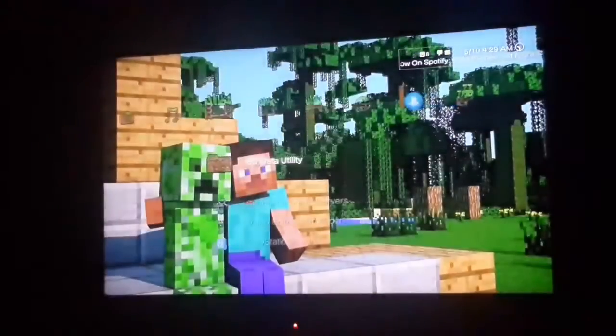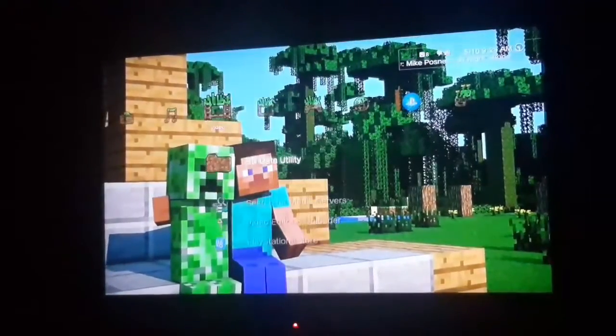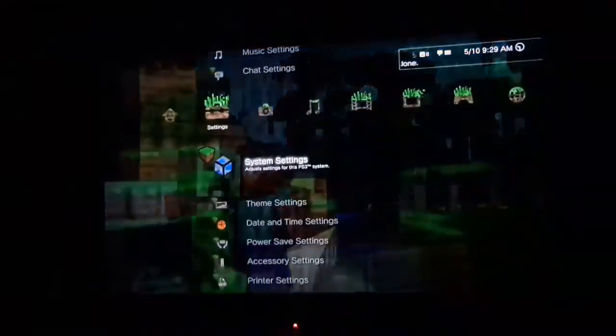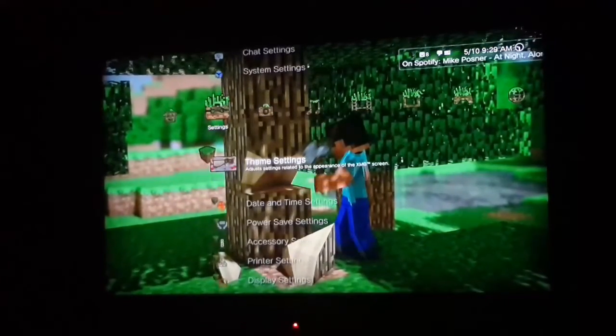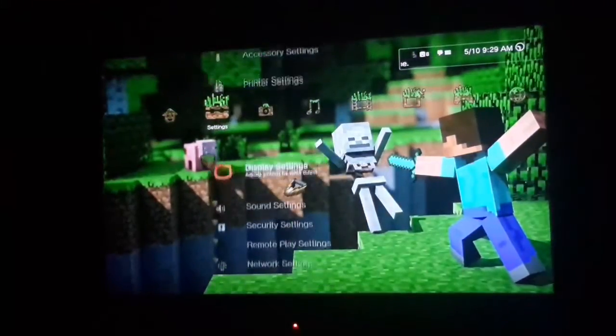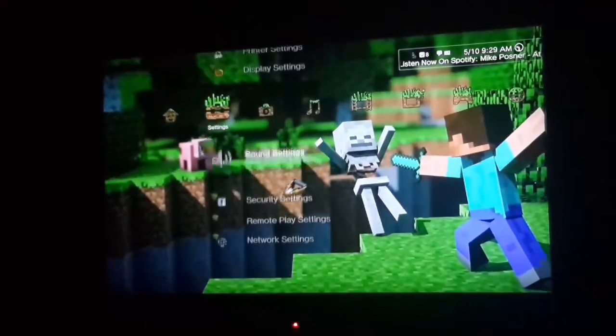Let me give you a demo first. As you can see, they have things like dirt and data. Down here under systems there's lapis, redstone, lava, regular stone, diamond, and a bunch of other stuff.